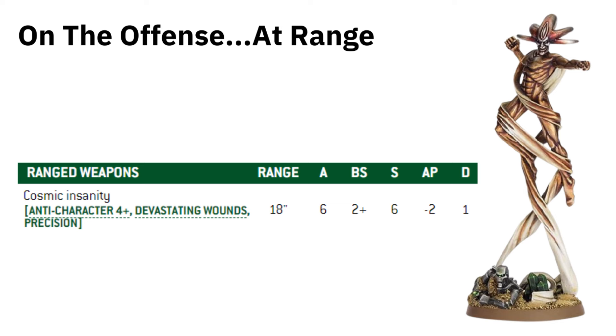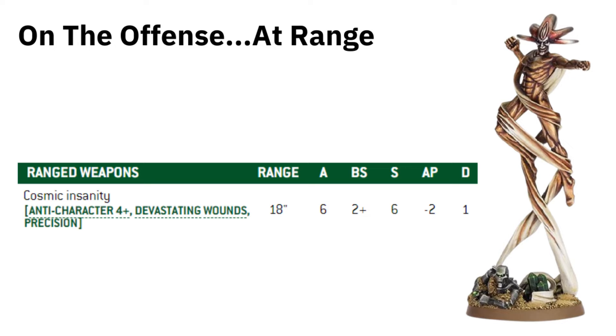The Deceiver has Cosmic Insanity, a weapon a lot of people underestimate. It's got Anti-Character 4+, so if you fire at a character, it doesn't matter what the toughness is — on a 4+ you're making this a critical wound roll. And why is that important? Because it's got Devastating Wounds, so it'll become a mortal wound with no armor save and no invulnerable save. It's also got Precision, so if you've got a Space Marine Captain hidden among standard Space Marines, you can pinpoint the character with Anti-Character 4+ and Precision with Devastating Wounds.